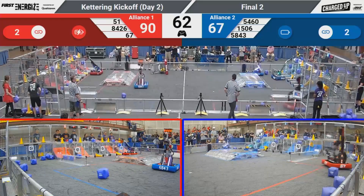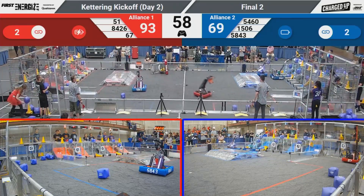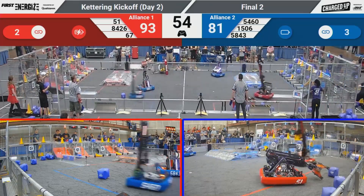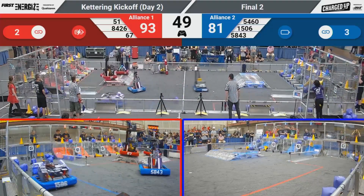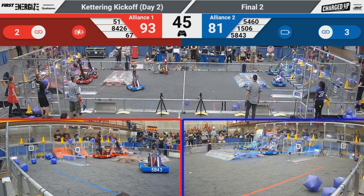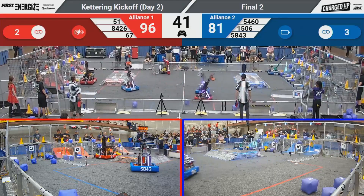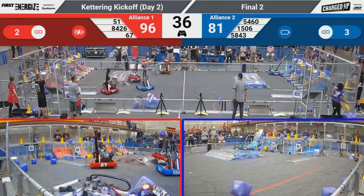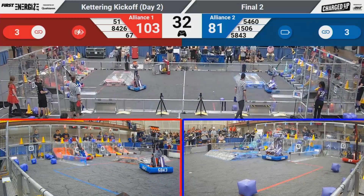Strike Zone looks like they're going to go up. Their partner is 15-06, Metal Muscle, waiting their turn to score on the lower level. We've got the hot team and Wings of Fire both picking up pieces from their red human player. They both have to go up and over the charging station to avoid their fallen partner. They're going to score on the red side of the field. Hot team is having a little trouble removing that cone from the inside of their robot.